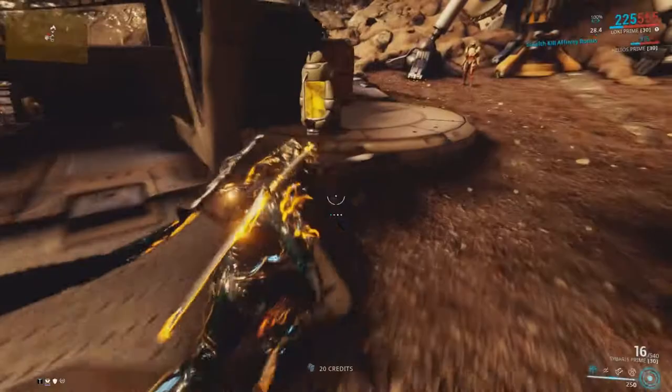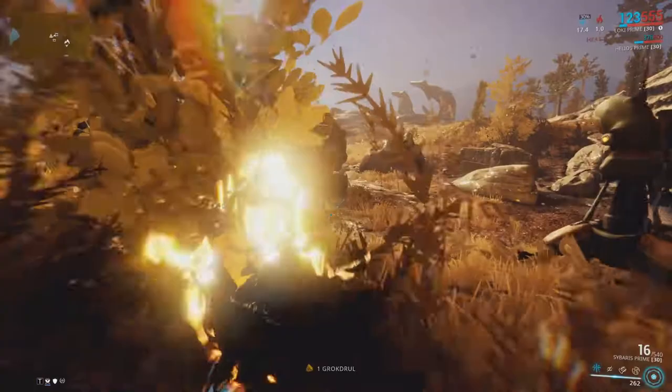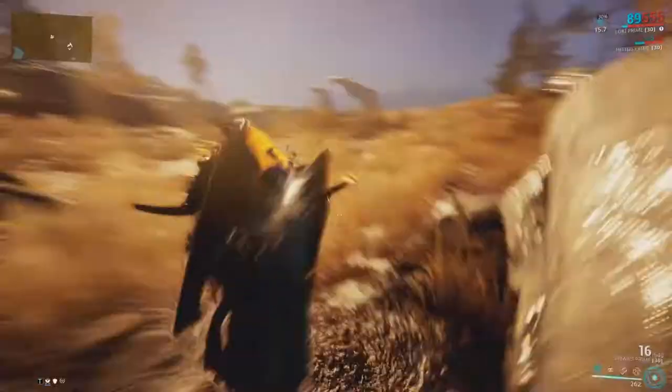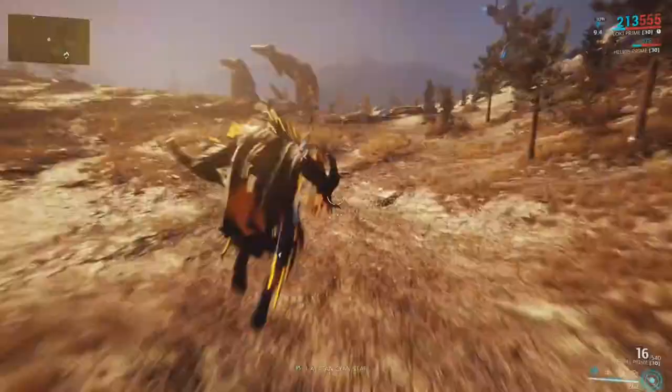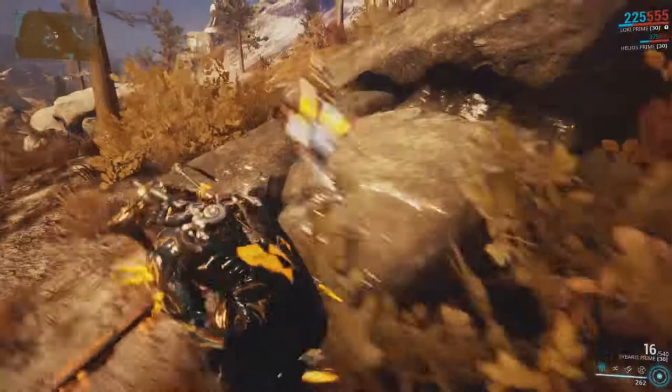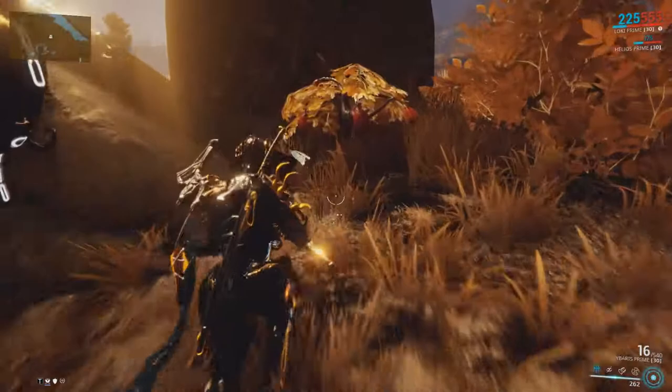Besides actual missions, you may spend your time doing whatever you want. The Planes are home to unique resources like Iradite and Grok Drool, so you may want to get your hands on those. Just be aware that the Planes' unique resources are only used to craft items you get from Cetus and to advance in their syndicates. They are not really used anywhere else in the game. Some unique resources are acquired normally by just breaking the respective item or container that drops them, while others are locked behind fishing and mining.